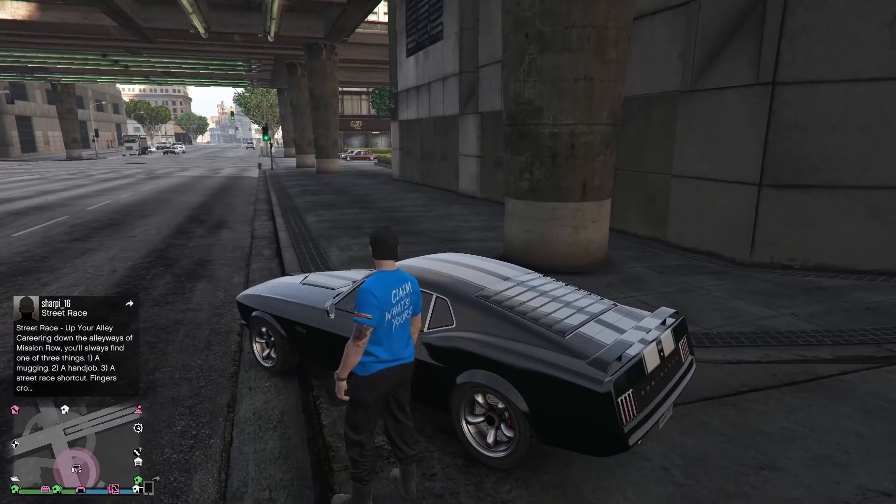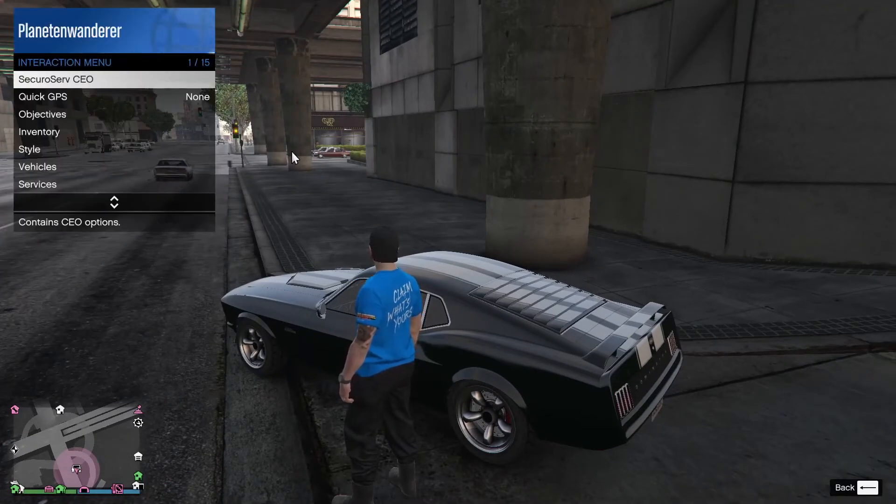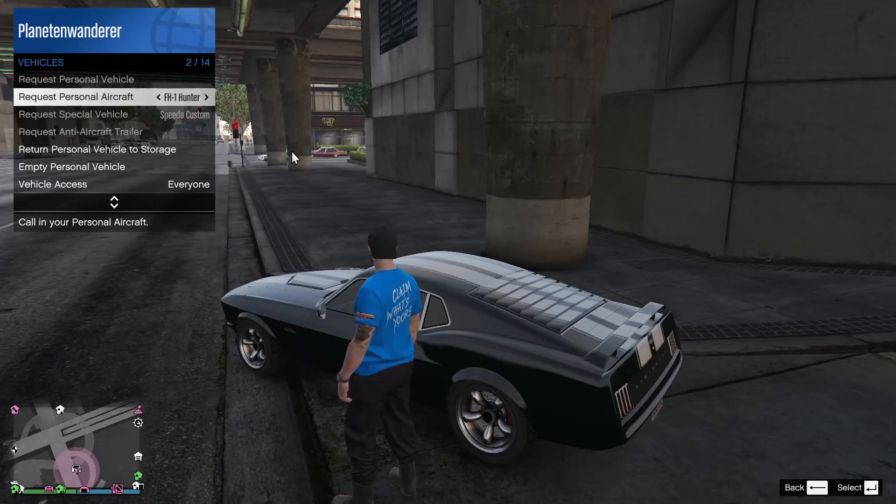It's actually quite simple. All you have to do is open your interaction menu, scroll down to vehicles, and then you'll already see the option: request personal aircraft. Then you can scroll from left to right, pick the one you want, and just hit enter.